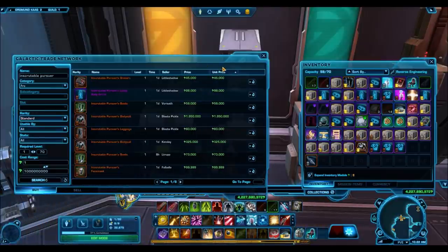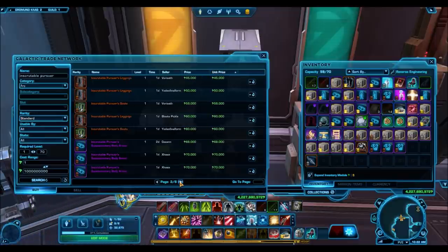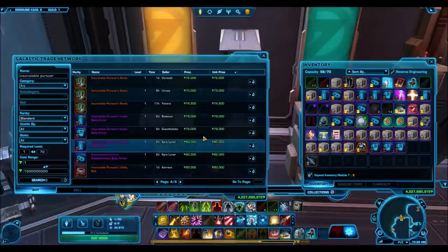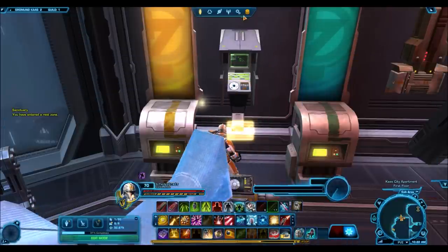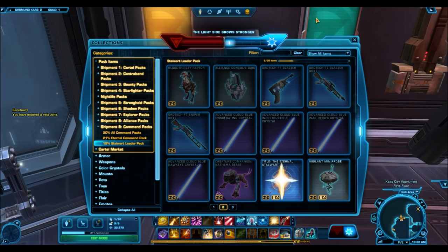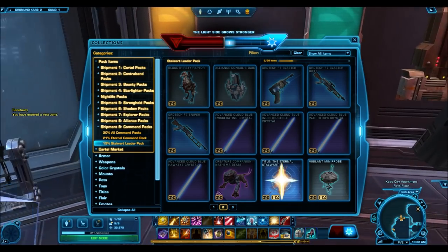Prices may differ across servers, but usually for a lot of this stuff the prices are pretty similar across the Red Eclipse, Ebon Hawk, Shadowlands, and the Harbinger. Some of this bronze armor is actually going for 79k to 80k right now — this stuff is probably just going high for whatever reason and will probably drop later. I'm taking the prices as they are right now without accounting for the fact that the market might be a little different at this moment.